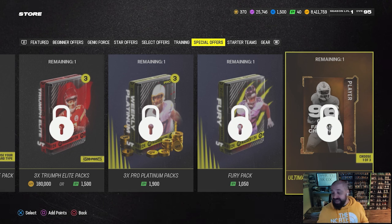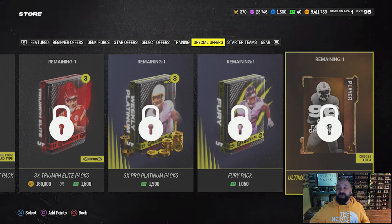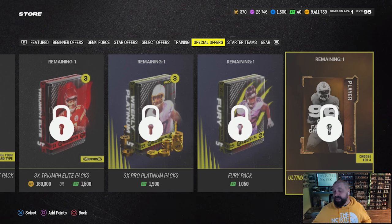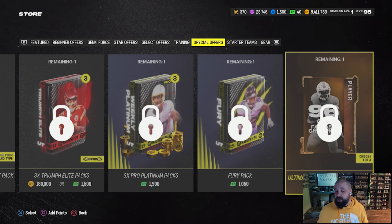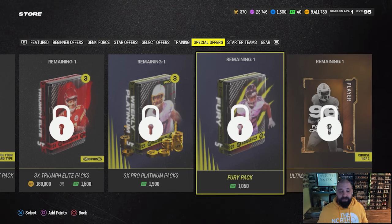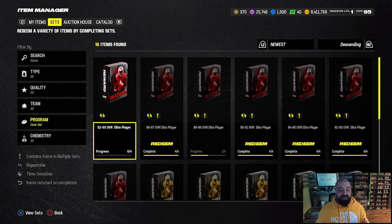The main pack reward at the end of the field pass is a 96 overall Ultimate Legend Fantasy Pack for 25. This isn't worth it in my opinion — by the time people unlock it at level 50 in April, we could be at 98 or almost 99 overall cards, so a 96 won't be very useful. Also, with the new season there are no new elite player exchange sets — 92 to 93 is still the highest, same as season four.